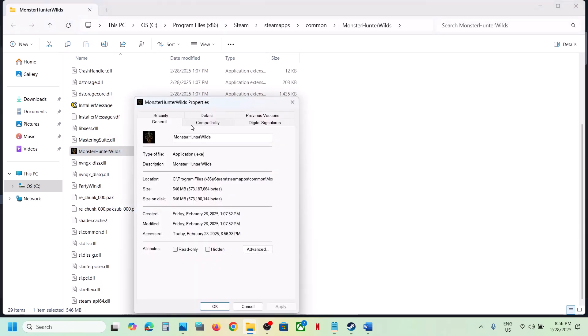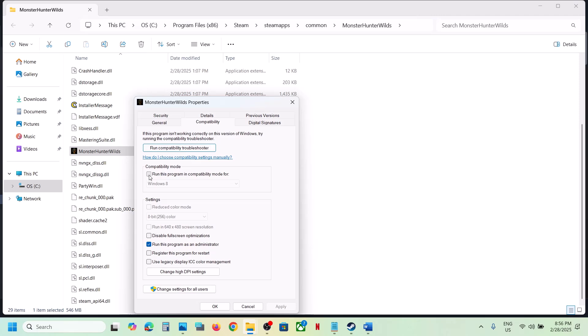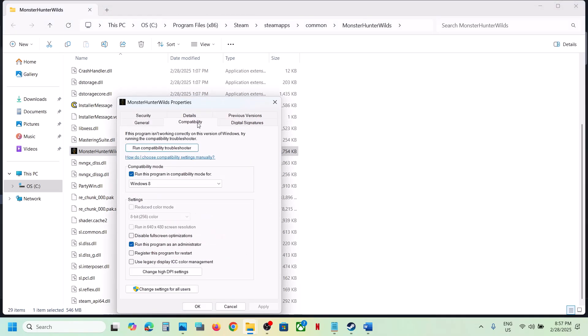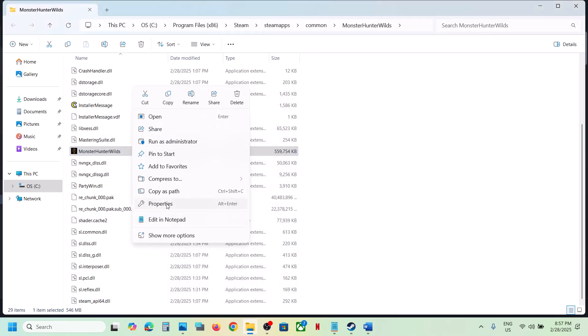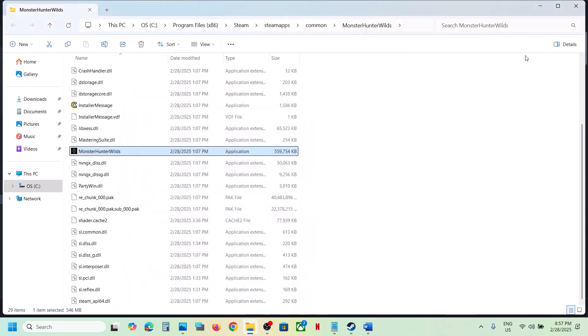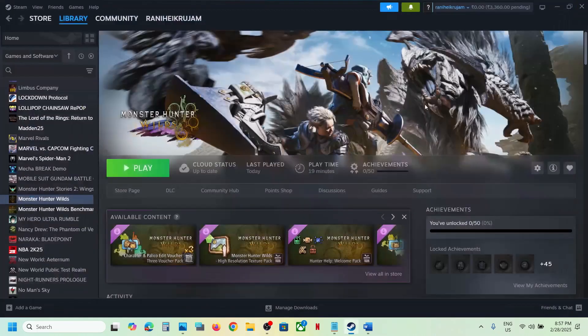If still not working, go to Properties once again and select Windows 8 compatibility mode, hit Apply, click OK, launch the game and check. If that does not work, try selecting Windows 7 compatibility mode, hit Apply, click OK, launch and check. If still not working, put a check on Disable Full Screen Optimization, hit Apply, click OK, and check. If none of these work, uncheck all these boxes, hit Apply, click OK, and follow the next step.